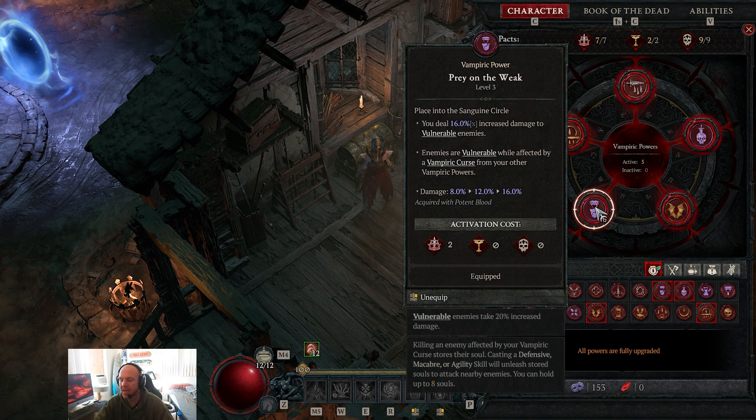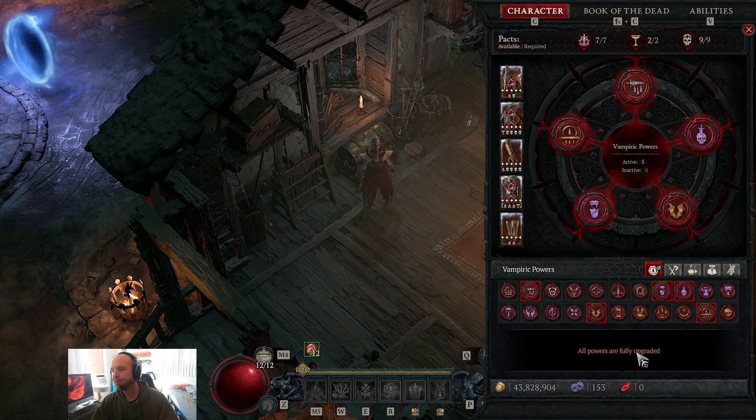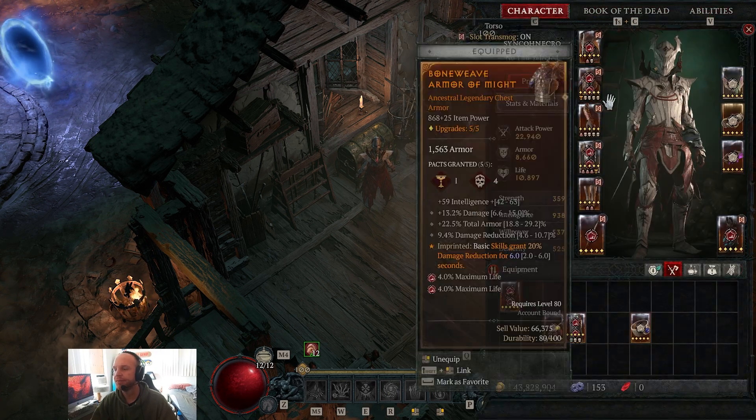Prey on the Weak gives 16% increased damage to vulnerable enemies, and enemies are vulnerable while affected by vampiric curse. So dashing through enemies guarantees vulnerability, makes you unstoppable, and generates essence — it's absolutely insane. I love what they did here; it makes end game feel so much smoother. I don't know if vampiric powers will carry into the next season, but it'll be hard to go back without movement abilities like this.